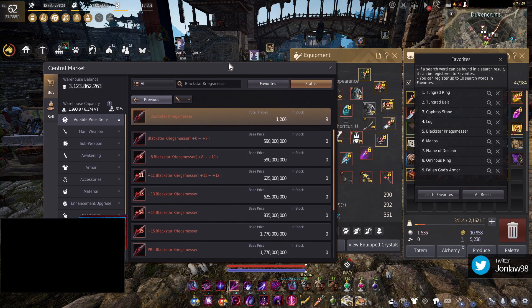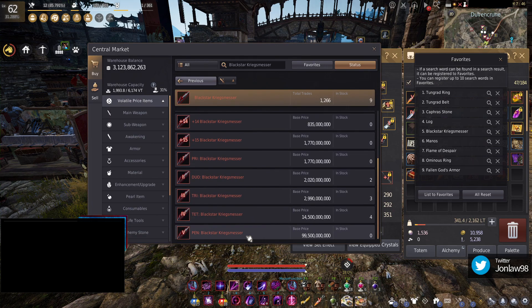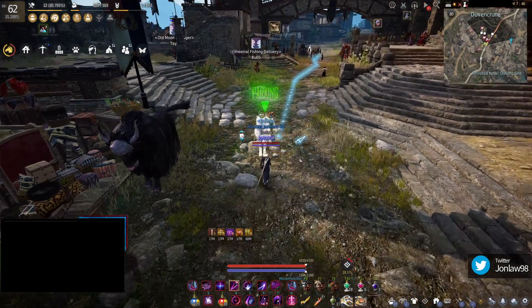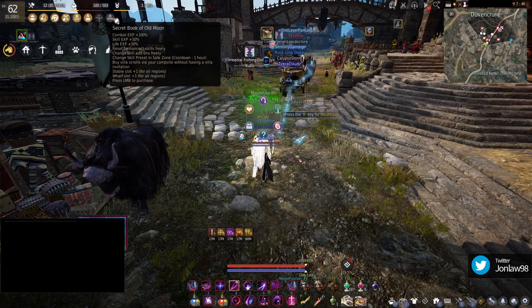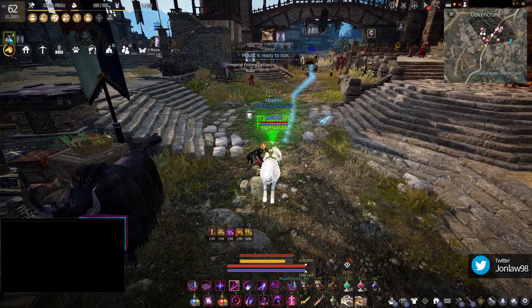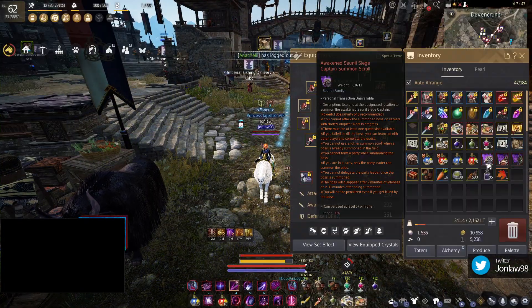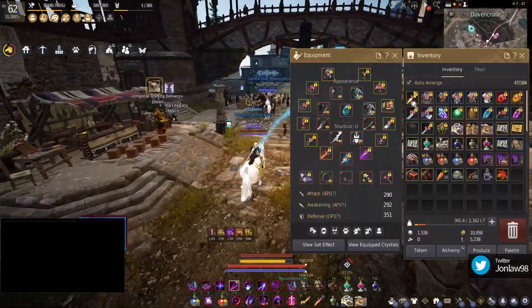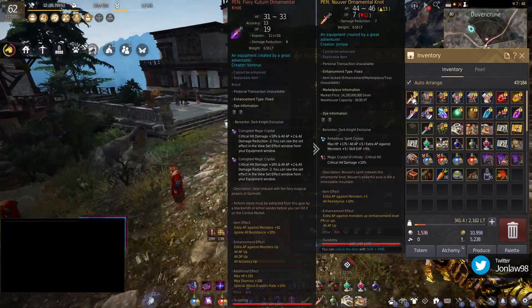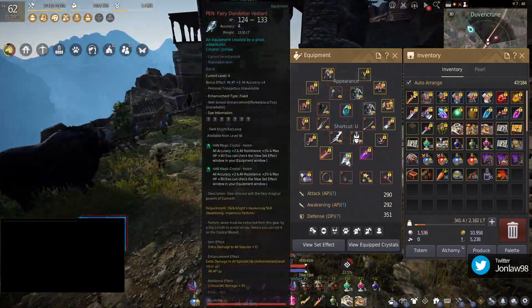Wait, is that the same color orange? It is the same color orange — now I have to get a PEN Black Star, dude. Imagine making one yourself. My Karma Blessing and Old Moon ran out. Honestly, I'm not upset about this — we keep our Nouver. I just wanted extra stats that I'm actually using.